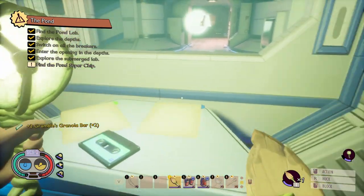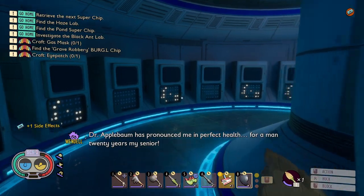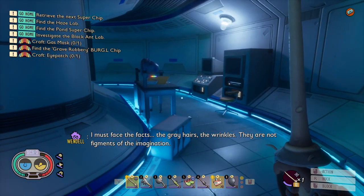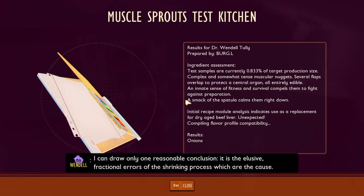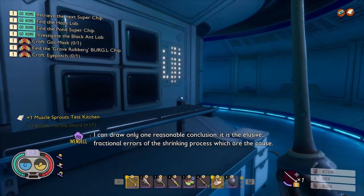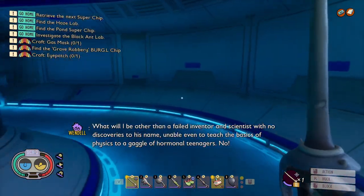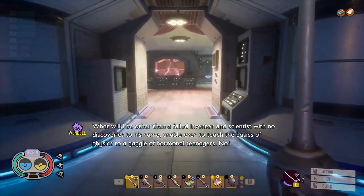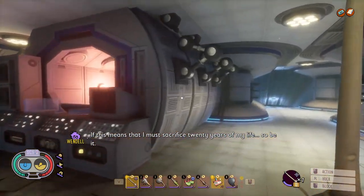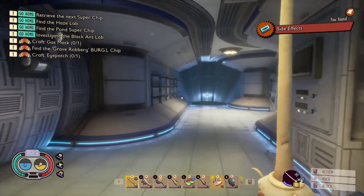Another noise password - apparently I used the same word for all of them. 'Dr. Applebaum has pronounced me in perfect health - for a man 20 years my senior. I must face the facts: the gray hairs, the wrinkles, they are not figments of the imagination. I can draw only one reasonable conclusion - it is the elusive fractional errors of the shrinking process which are the cause. Trudy has asked that I discontinue my experiments, but what choice do I have? If I quit now, I will have nothing. What will I be other than a failed inventor and scientist with no discoveries to his name, unable even to teach the basics of physics to a gaggle of hormonal teenagers? No! If this means that I must sacrifice 20 years of my life, then so be it.'